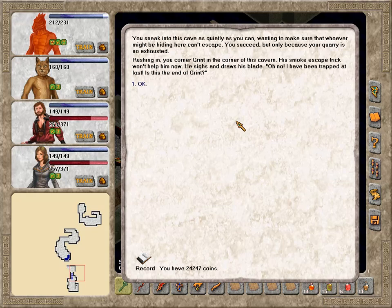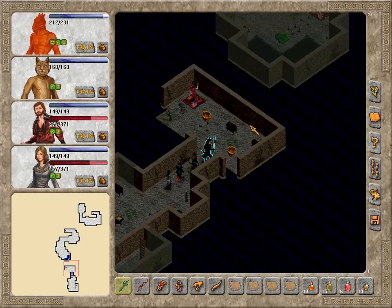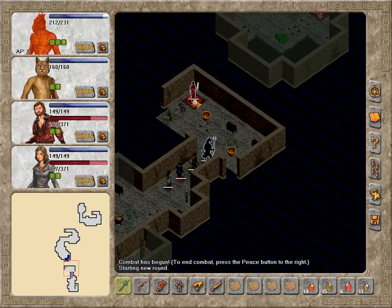You sneak into this cave as quietly as you can, wanting to make sure whoever might be hiding here can't escape. You succeed, but only because your quarry is so exhausted. Rushing in, you corner Grint in the corner of this cavern. His smoke escape trick won't help him now. He sighs and draws his blade: Oh no! I've been trapped at last! Is this the end of Grint? Most likely, yes.